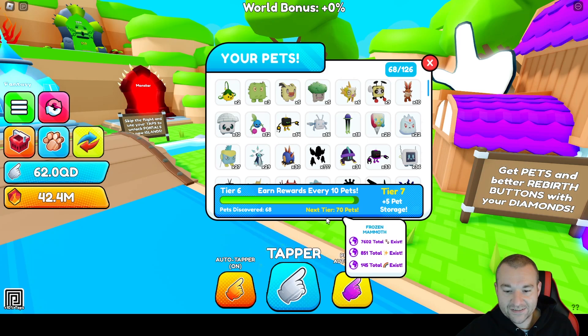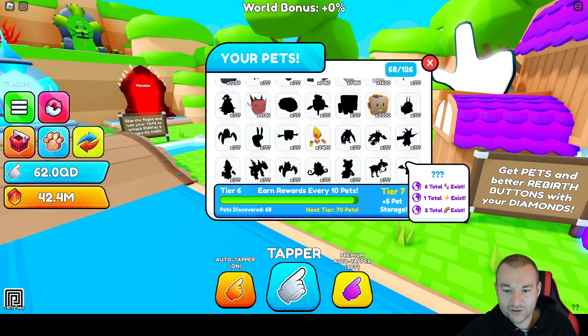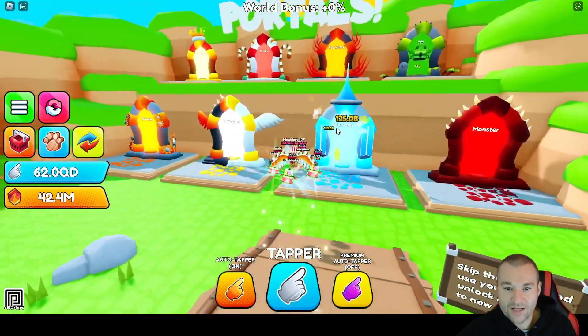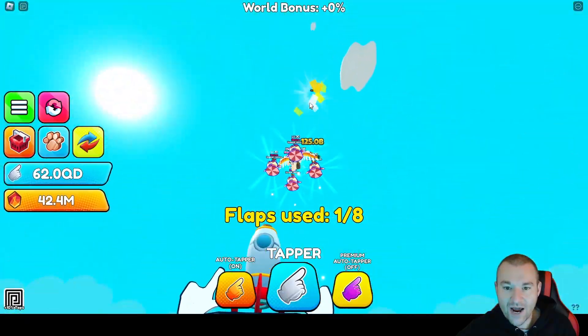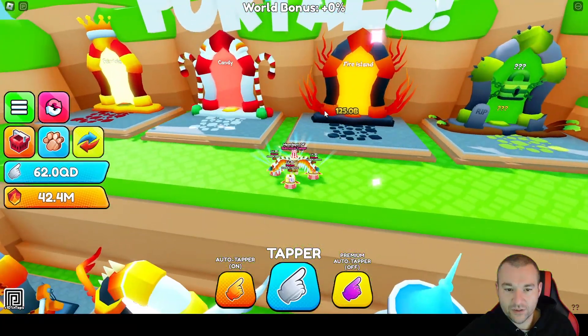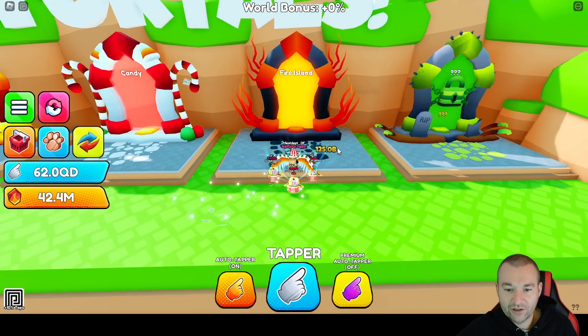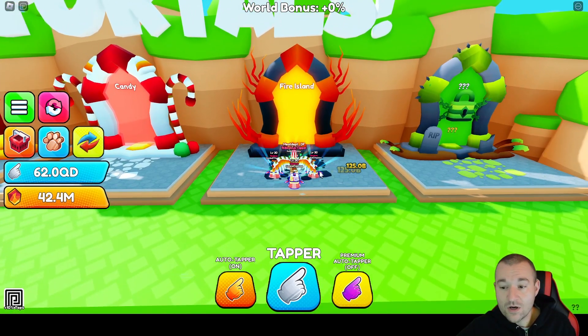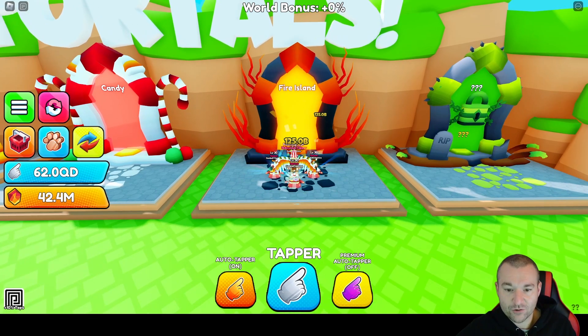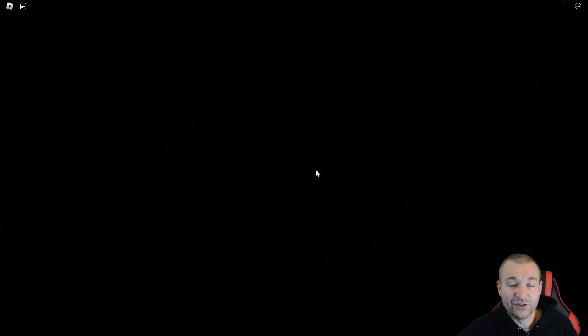The index is currently at 68 pets — I still have a lot of work to go. You can jump island to island if you want, but my preference is just buying the portals with taps. Fire island is right here. It costs 500 trillion taps, so make sure you have 500 trillion and you'll be able to get in. I already purchased it, so here we go.